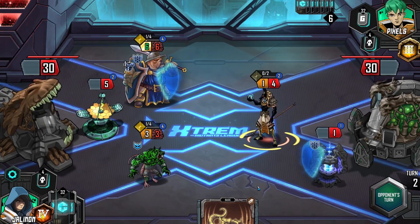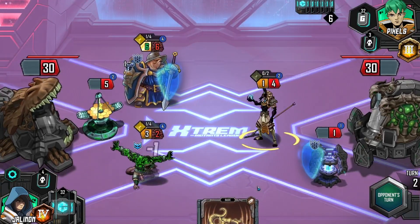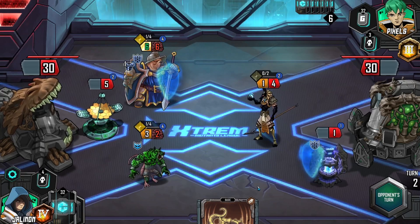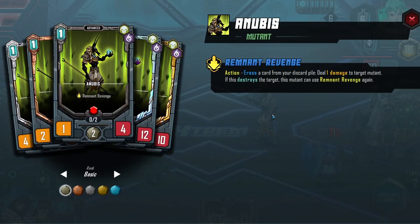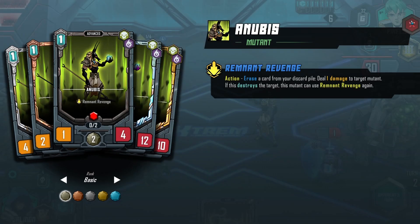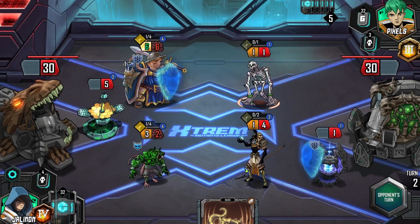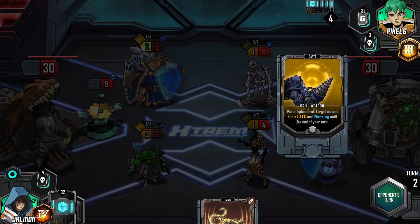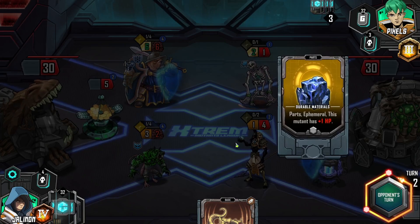The hope is that I am strong enough, in theory, to deal with this. He didn't take three damage back immediately. That must have been... Remnant Revenge, probably. Free damage. Parts Ephemeral — target mutant has plus one attack and piercing. Plus one HP.